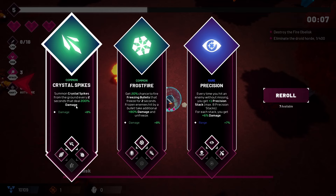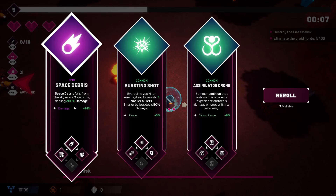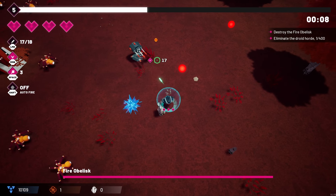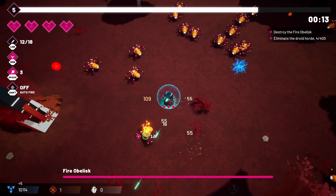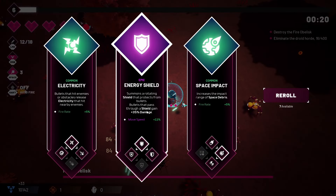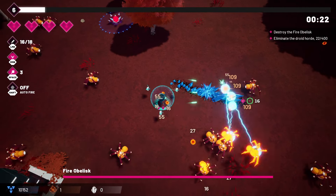We're going to grab the Crystal Sparks for that damage upgrade. We had Space Debris last time but this gives us a nice big damage upgrade so we'll grab that. Then we can grab the Burning Bullet for 14% increased damage as well. Near this turret we just destroyed we were able to pick up a lot of XP — there are going to be new things along the edges of the map that give us increased XP and healing.